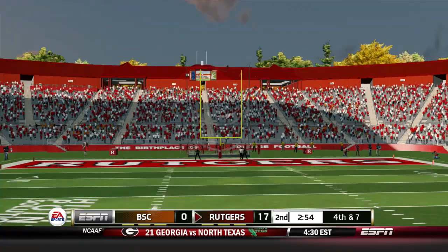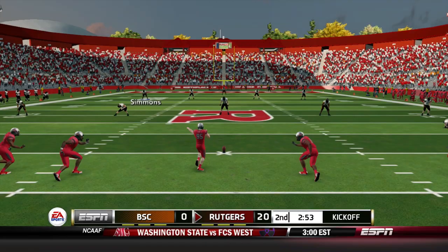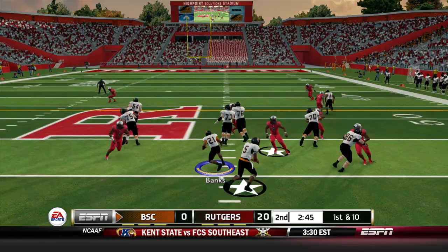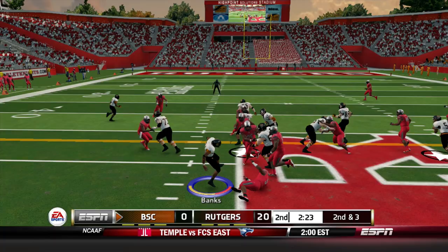Rutgers leads by 20 with 2:53 remaining in the first half. You have to be excited with Buffalo State's defense bending, not breaking, as Rutgers nails their third field goal this afternoon. DJ Lee on the ensuing kickoff takes it out past the 20, to the 30, to the 40, daylight, and out of bounds at about the 43-yard line — 41 yards on the return. Tayshaun Prince gives back to Jeremiah Banks who sheds a tackle quickly and picks up a gain of about seven. Shotgun set, two tight ends — Banks spins and is dropped in the backfield.